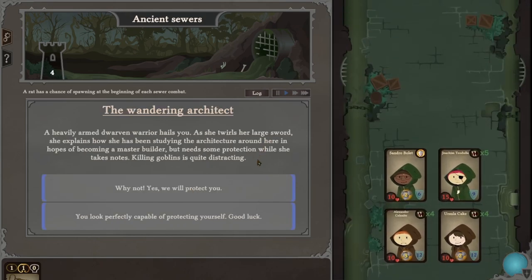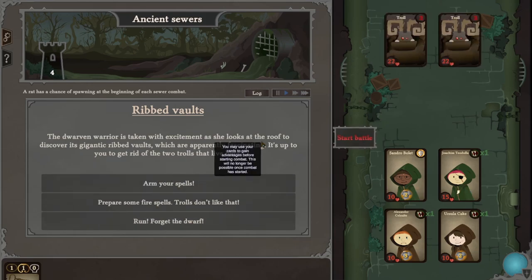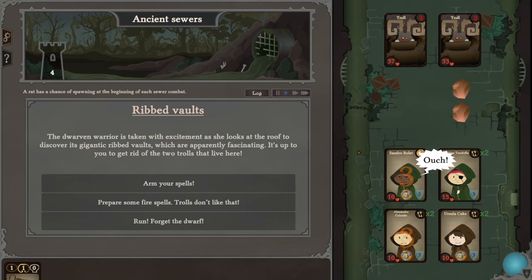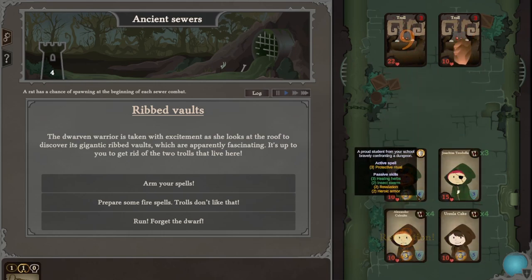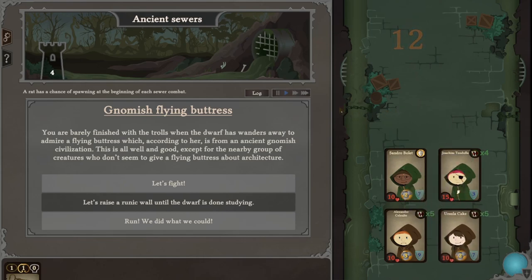Wandering architect — a heavily-armed dwarven warrior hails you. She explains she's been studying the architecture around here, hopes of becoming a master builder, but needs some protection while she takes notes — killing goblins is quite distracting. Yeah, we'll protect you. Gotta fight some trolls. Wow, that's a lot of health. They're not actually taking damage — oh, that's like armor, I guess. Alright, we won again.